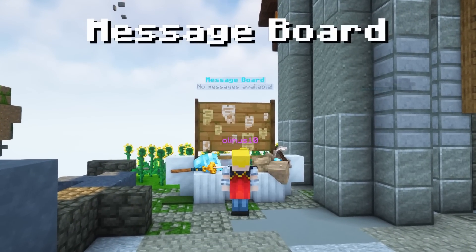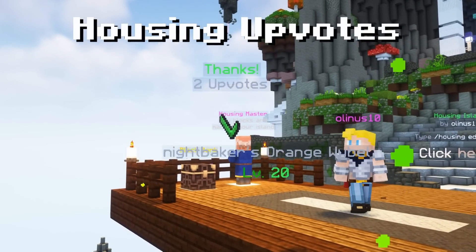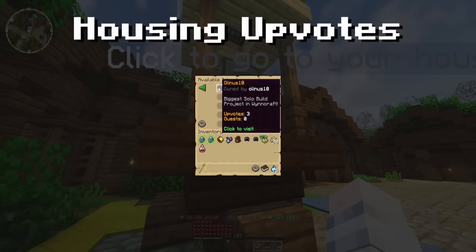There's also a message board — write messages for your visitors to read. And speaking of visitors, there's now housing upvotes. Vote for the houses you like, and the public tab will now recommend upvoted and trending houses.